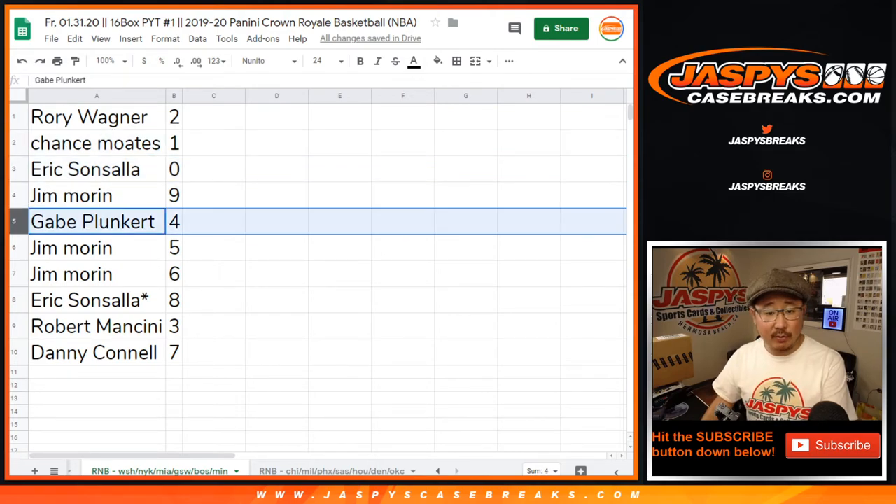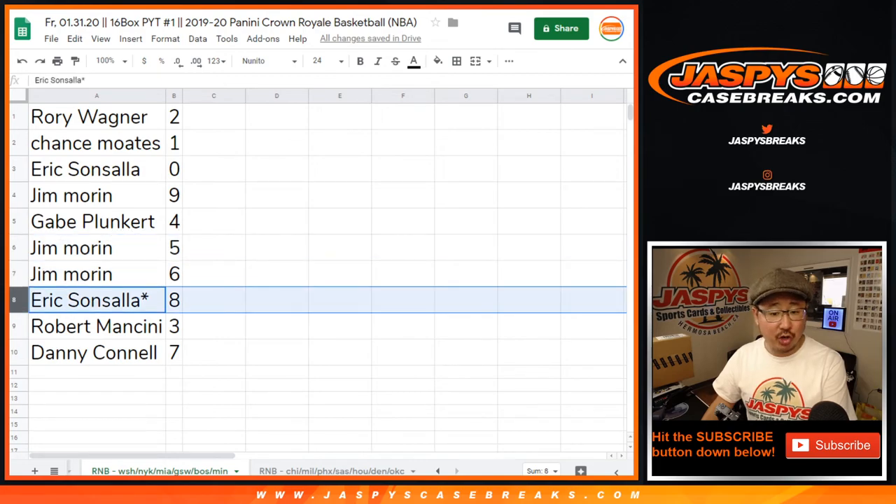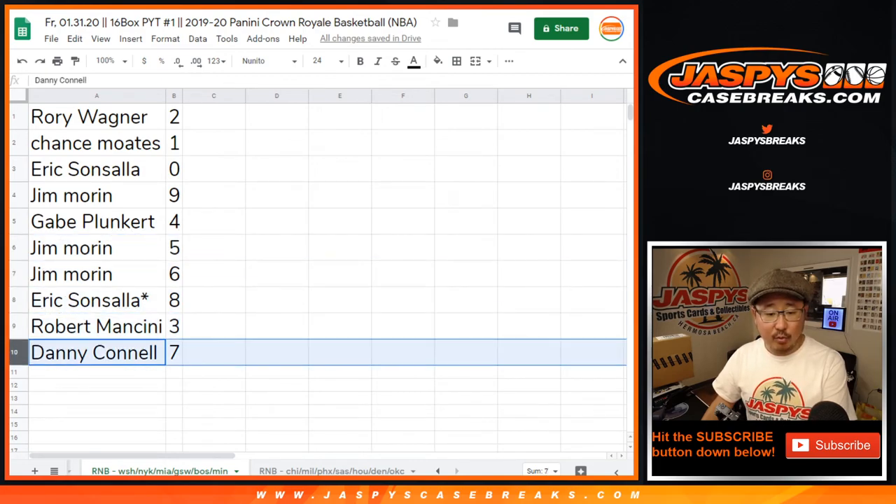Jim with 9. Gabe with 4. Jim with 5 and 6. Eric, Last Bot Mojo star, 8. Robert with 3. Danny with 7.